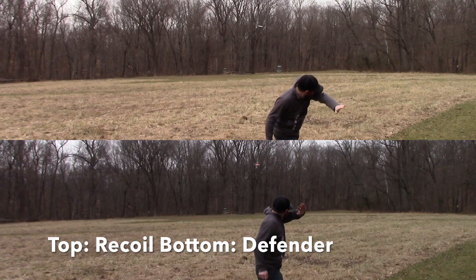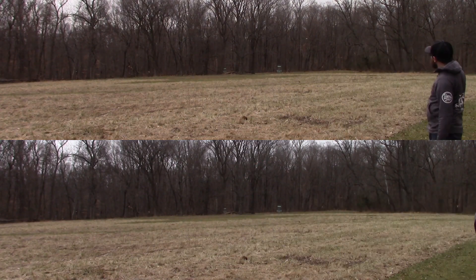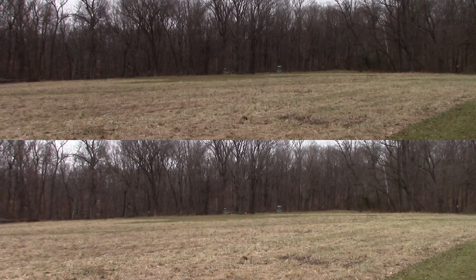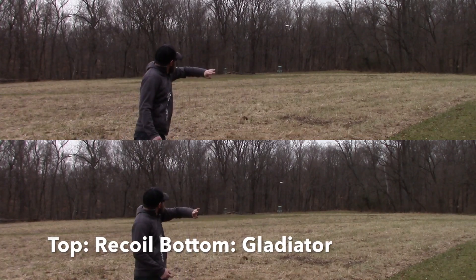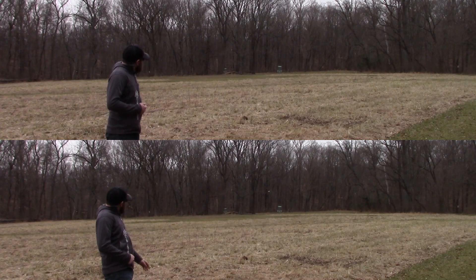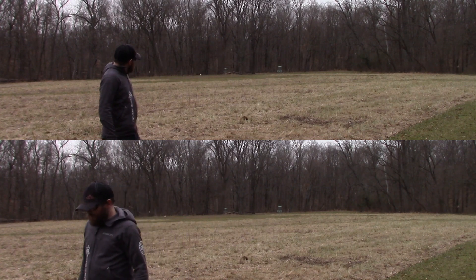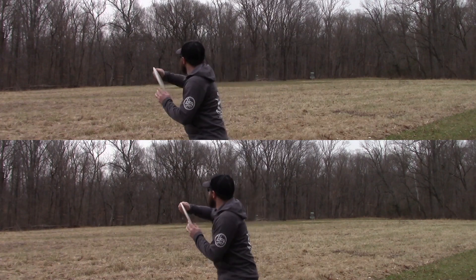Here's that same throw from the Recoil versus the Defender. You can see the Defender is a pretty standard throw, turned a little bit out, and it's going to push really far forward. These discs are going to end up all pretty similar distances — the Recoil just farther out on a straight line, but it did have a really nice fade and actually got back inside the circle. These throws were just basic hyzers — I wanted to throw them flat and let them drift left. You can see the Gladiator's much lower line, but the discs will end up pretty similar distances and drift left because of how much skip the Gladiator got on that low line.